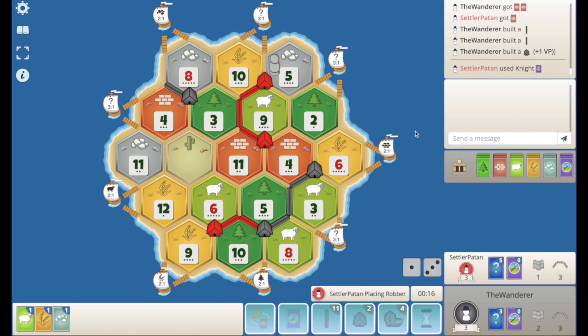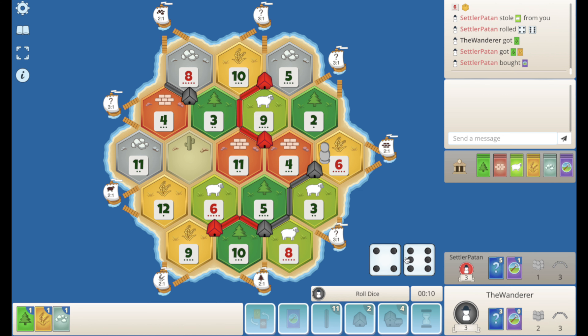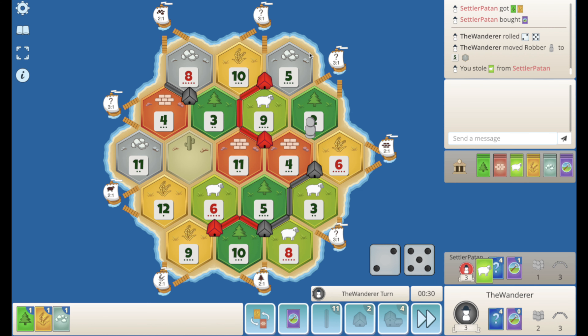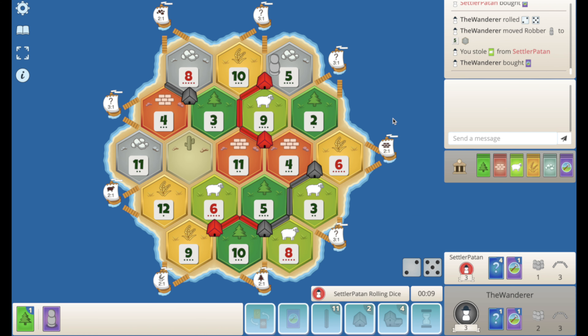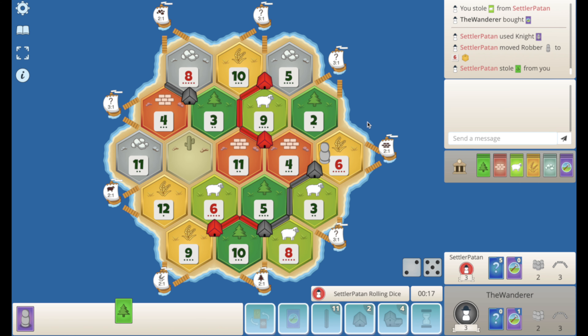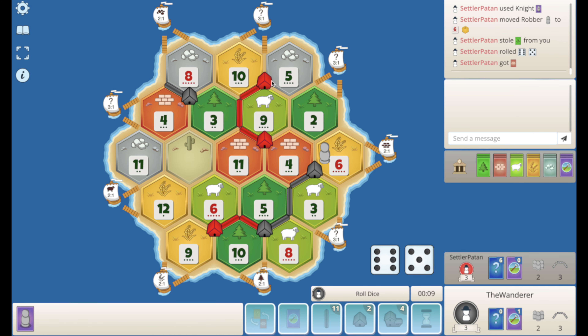He now plays his knight — probably should have popped a dev then actually. Steals my sheep, which is kind of annoying. Getting that away from him is good as he pops another dev. Let's block the 5. We get the sheep. Now we can pop. We lose the wood. He rolls an 11. Let's play the knight. Let's block his ore. Get a wheat. And the 2 rolls.